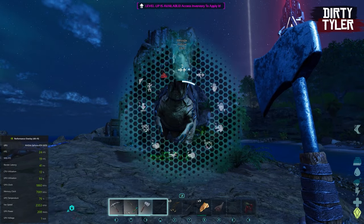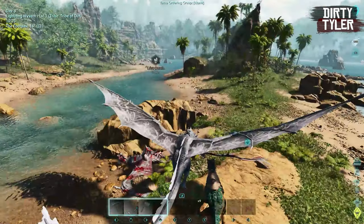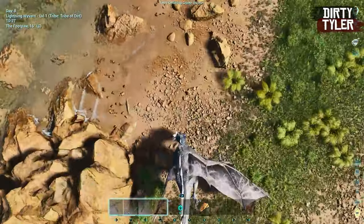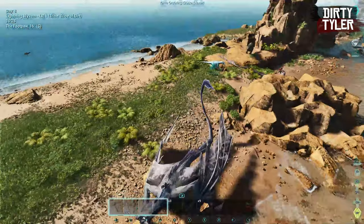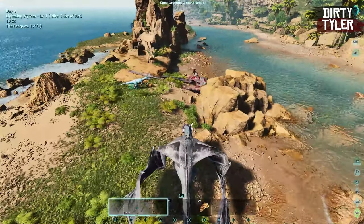If anyone has suggestions on how to get these dinos out of the rock they've glitched into, please let me know in the comments. I have tried using a Quetzal as well as the Wyvern to pick them up and pull them out, but unfortunately they won't come out of the glitch.